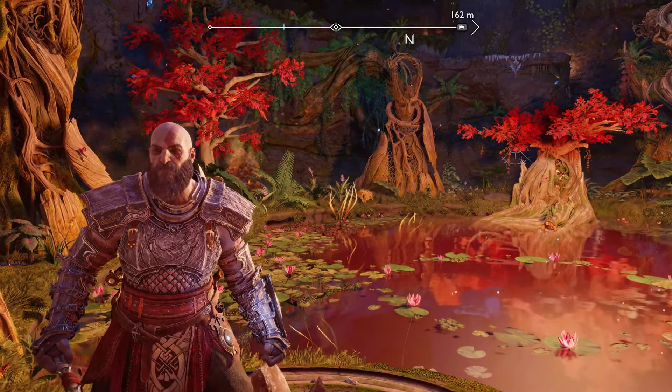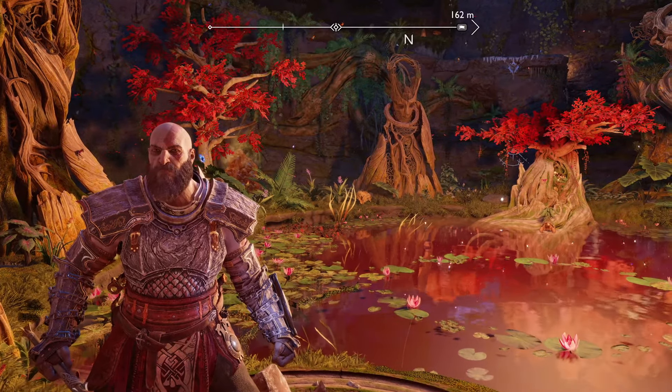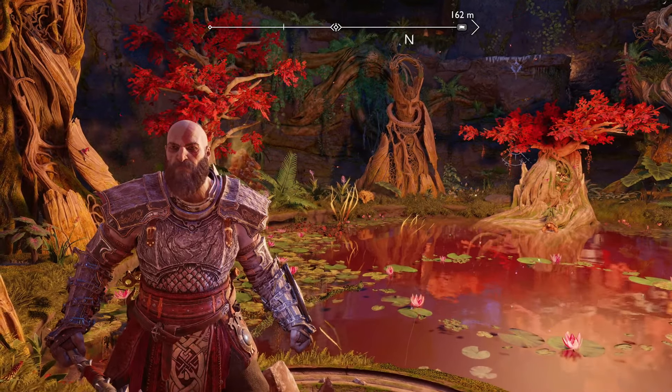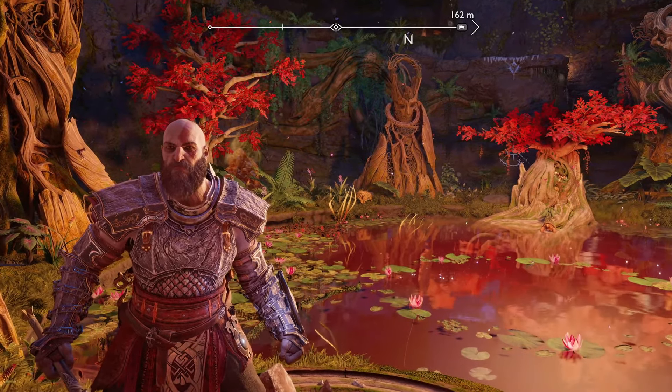There are a whole list of rewards you can get: an Asgardian Ingot, Luminous Alloys, Petrified Bones, Purified Crystalline, Gleaming Crystals, Shining Crystals, Sparkling Crystals, Fallen Stars, an Armour Set, and Hacksilver Currency.